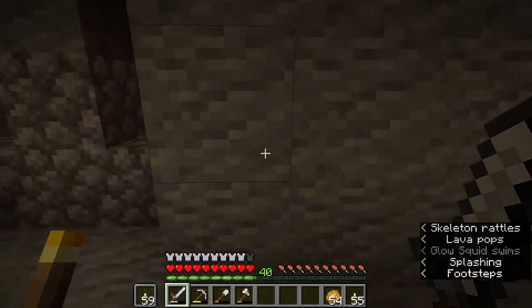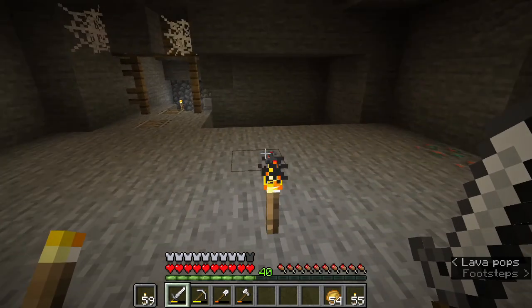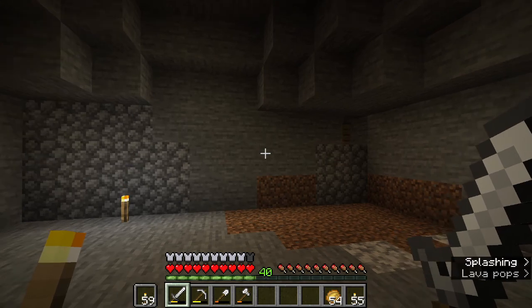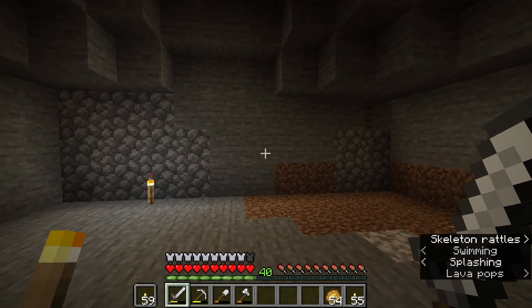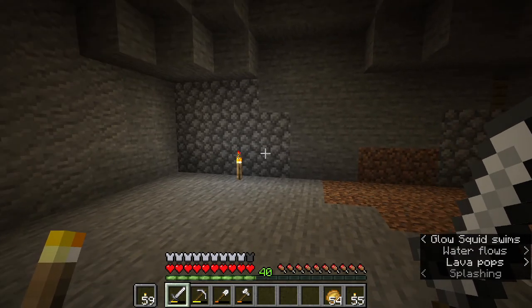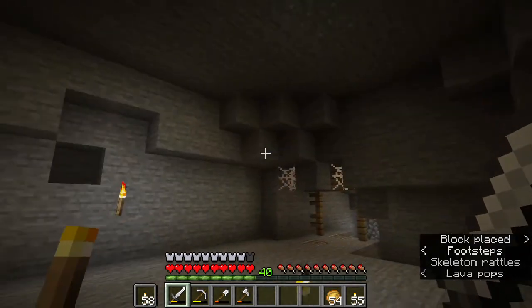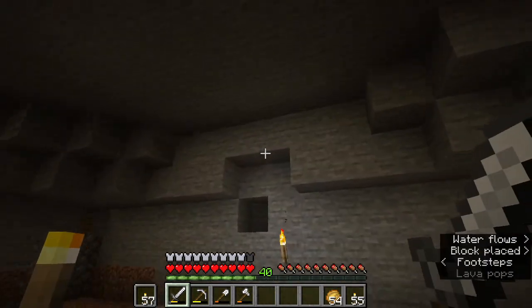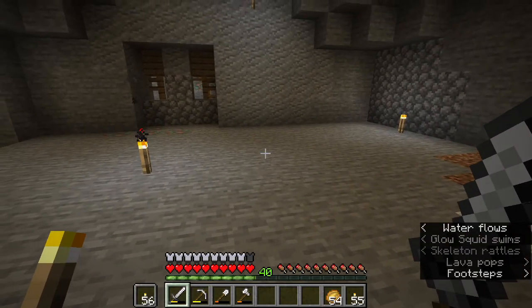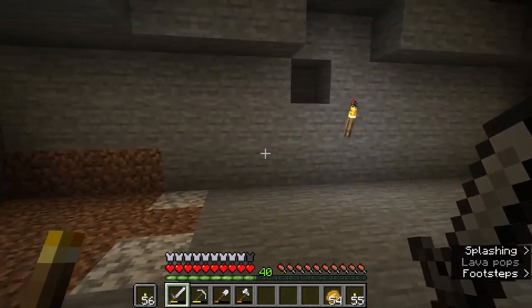So I just have to take the coordinates for right here, basically. And then we should start to find our way back out to the surface, and then I can get some materials to make the nether portal. And then we can also kind of spruce it up a little bit - maybe put some glow berries down here, make another enchanting area, just so we don't have to keep running back and forth.